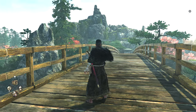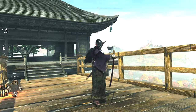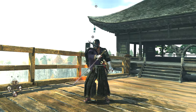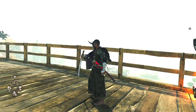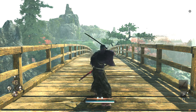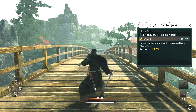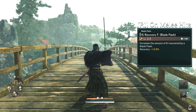Hey everyone, GPG here. In today's video I'm bringing you a veiled arts council guide that will help you get better with the combat of Rise of the Ronin. It's going to help you flow between all three stances without relying on blade flash, which is your blood cleansing attack or sheathing to regain your Ki.